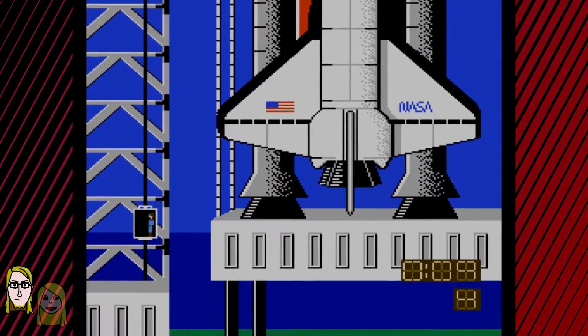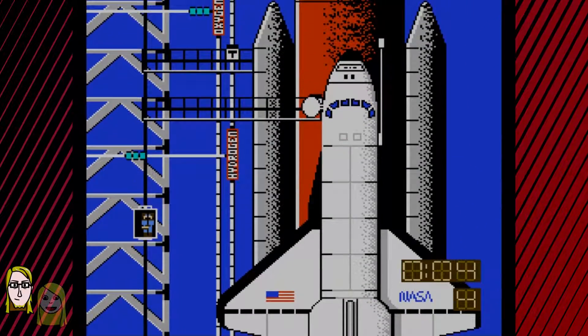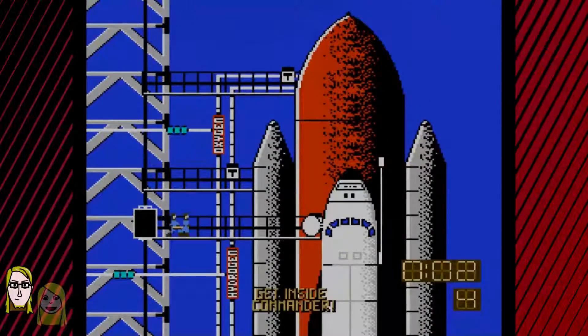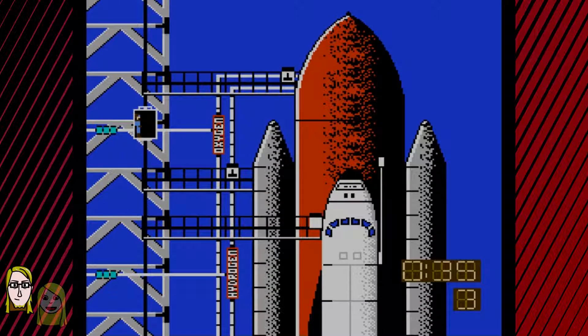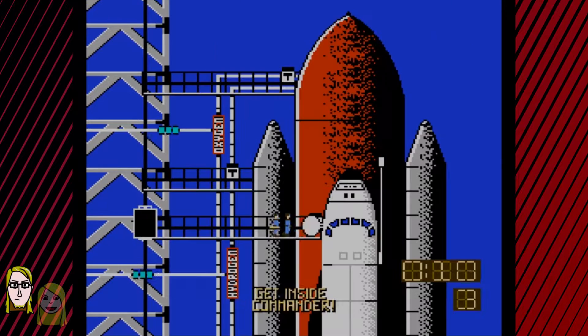Now I gotta get the crew. Come on, crew. Pilot! Oh lord, I'm gonna run out of time. No, come on! Get inside, commander! What the blummins? I think in real space they give you more than 40 seconds. How much time do you think they give real astronauts to get into the space shuttle? Maybe 50 seconds? I think maybe they give them a little bit more than 50 seconds. This is crazy bones time, man. Phew! We made it.